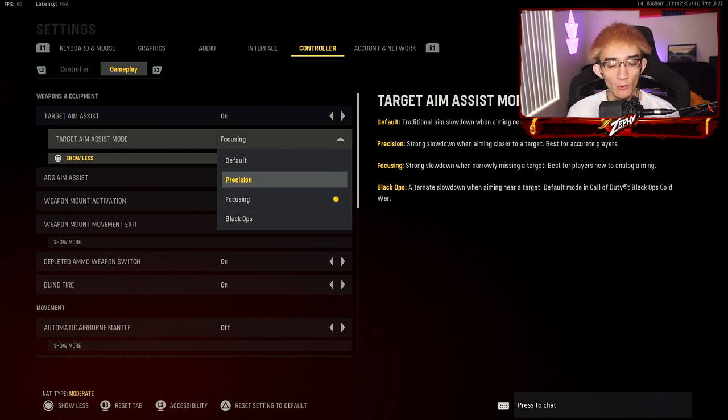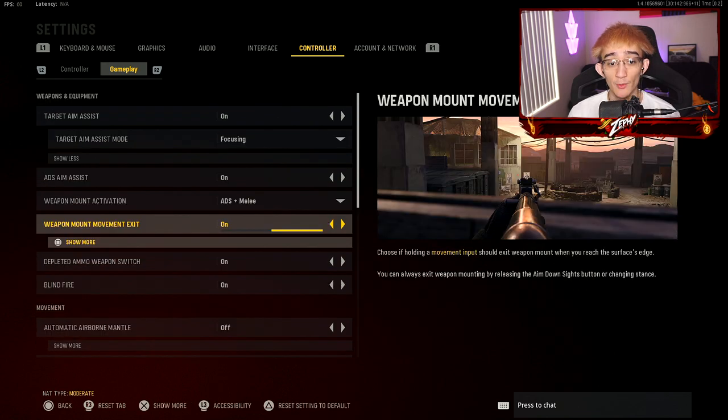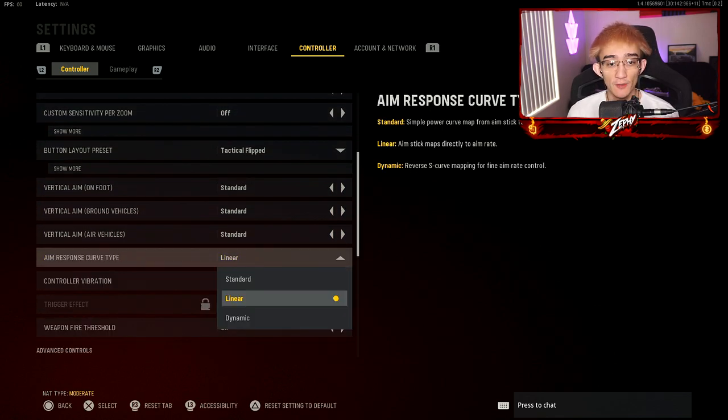I have aim assist mode on focusing. I would recommend precision for anyone that used precision or focusing in Cold War — it makes the aim assist a lot stronger. Same thing with automatic tactical sprint. For aim response curve type, mine is linear. If you were using standard or dynamic in Cold War, definitely use that.